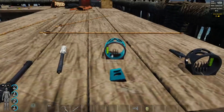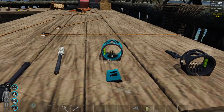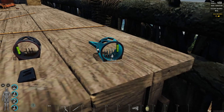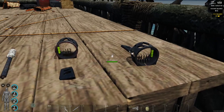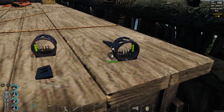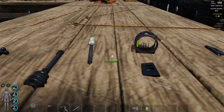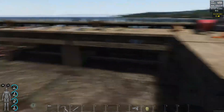Then you have the compound bow sights, which obviously work only for the compound bow. There's one with three pins and another with five pins — they're meant to help you target your prey better. Personally I prefer the three-pin one; the five-pin is a bit too large for me. The accessories and stabilizers go only on the compound bows.